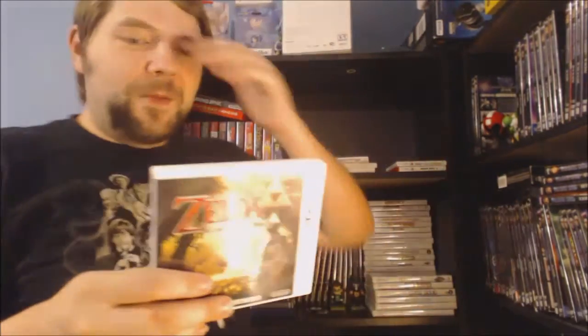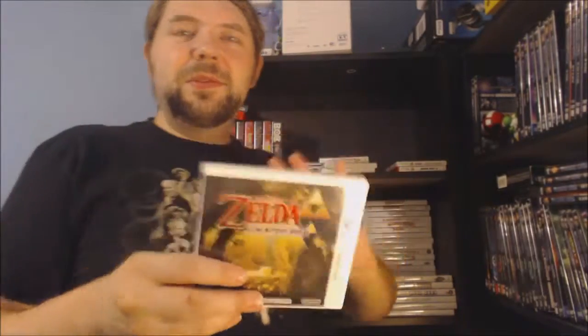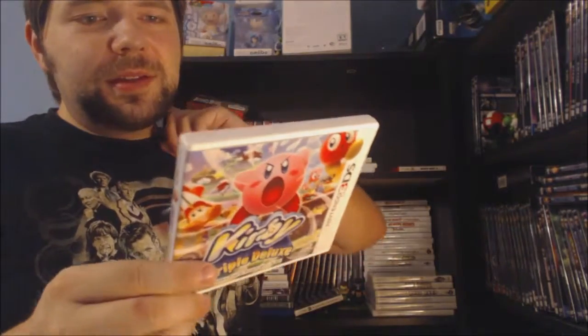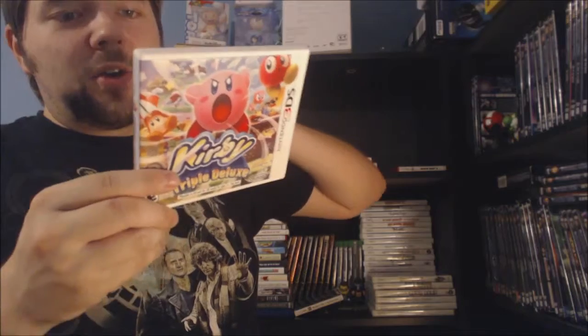Next up, Legend of Zelda: A Link Between Worlds — another Zelda game I need to get back into, but it's great. It has a unique concept where you can go into walls and traverse ledges you couldn't reach before. It also uses a very similar map to A Link to the Past, which is a fantastic game — I love A Link to the Past. This is a really good Zelda game. Next up we've got Kirby: Triple Deluxe. This is a really fun game — I really enjoy Kirby games. Growing up I wasn't a big Kirby fan, but I definitely am now. Definitely recommend picking this up. It also has mini-games like Kirby Fighters and DDD's Drum Dash, with deluxe versions available on the eShop.